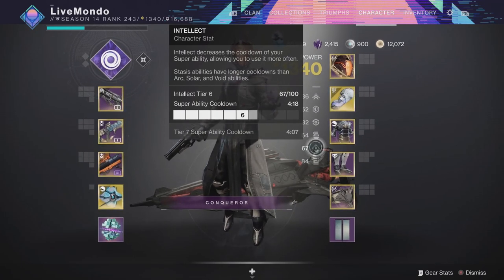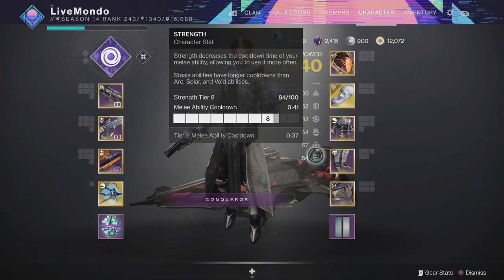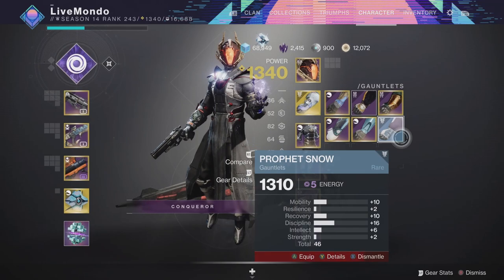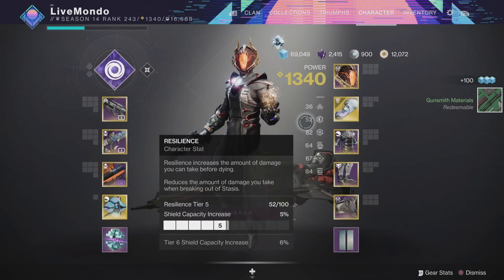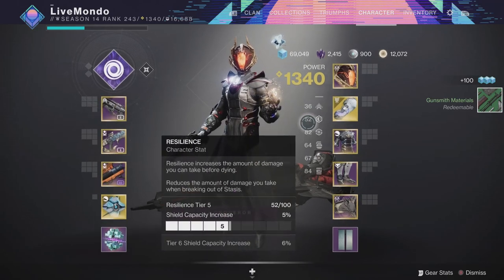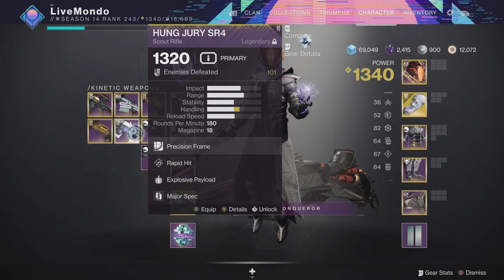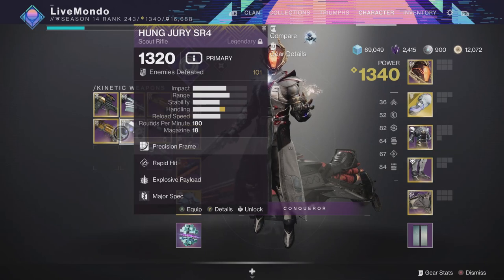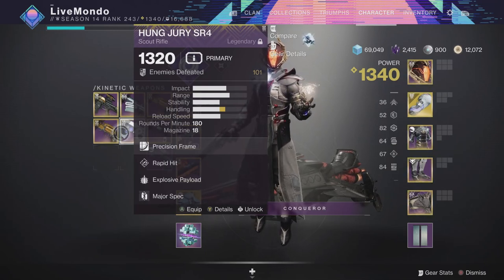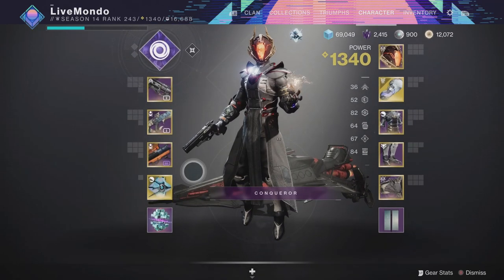The stats you've got to pay attention to: you want a reasonably high intellect, really high melee, good recovery, and good resilience. You're not really interested in mobility. The best roll I got from running this is Rapid Hit, Explosive Payload with a Handling Masterwork — it's really the only one you're ever going to need.